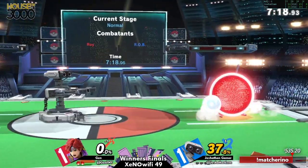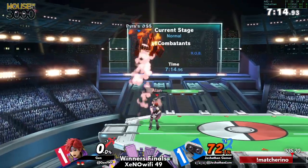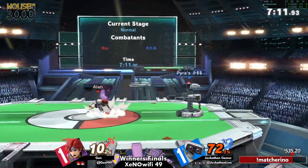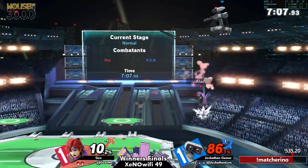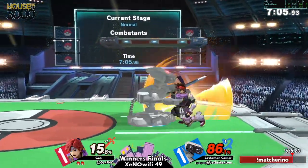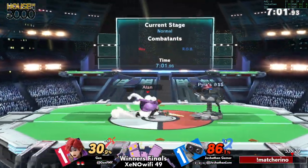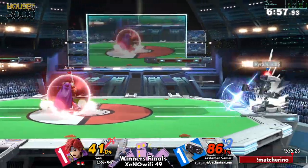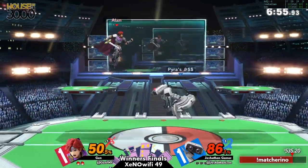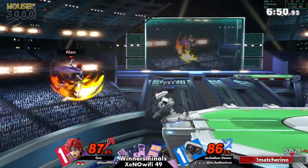Josh is taking advantage of those ledge traps and edge guards, for sure. That was kind of cool. Good escape from Josh, but he runs right back in. Not getting hit by that. Nice little hit with the gyro coming in clutch — gets his jab lock set up.